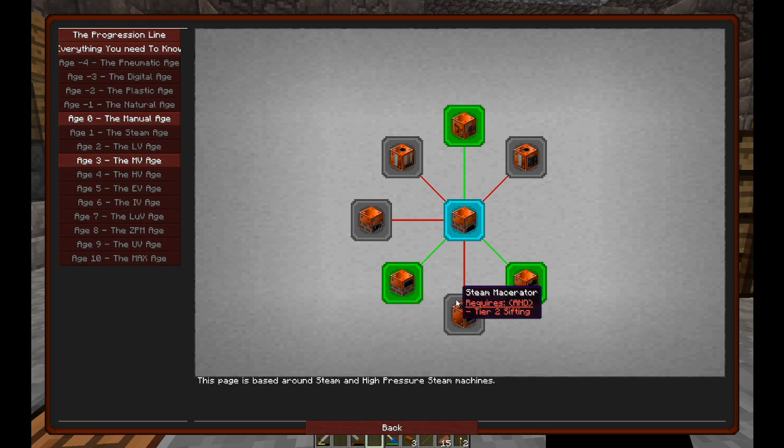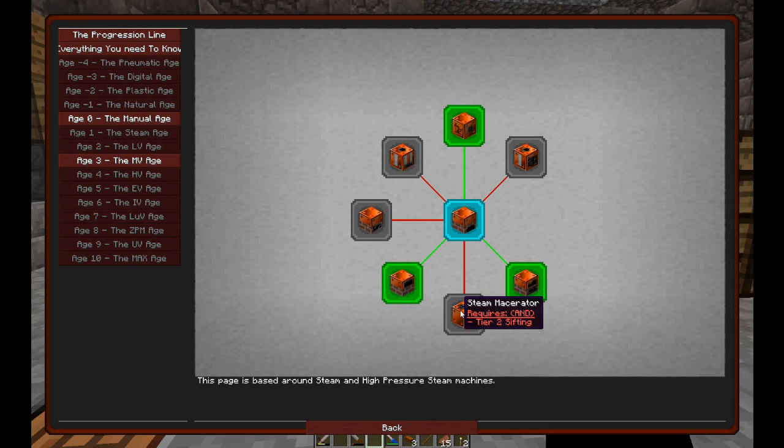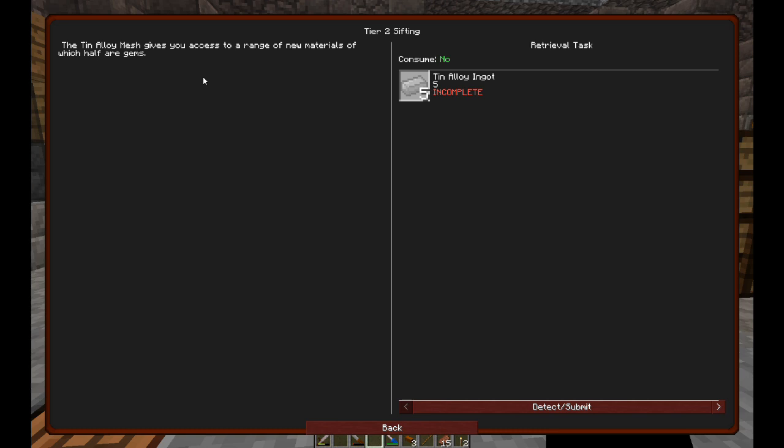Looking at the new quests: steam macerator — I think I'm going to like this, expecting it can make gravel and sand for me. There's also a lava boiler, steam extractor, and steam compressor. Some of these require tier 2 sifting, which was dependent on the previous quest. And look — it wants us to automate the sieving already. So we went from the manual age to the steam age, got some machines, and now we might need them to get redstone.